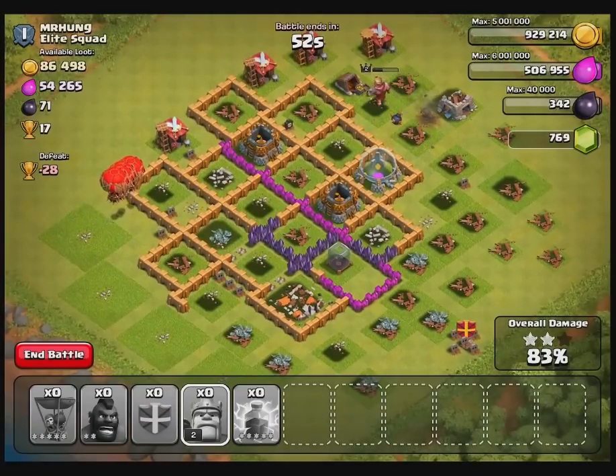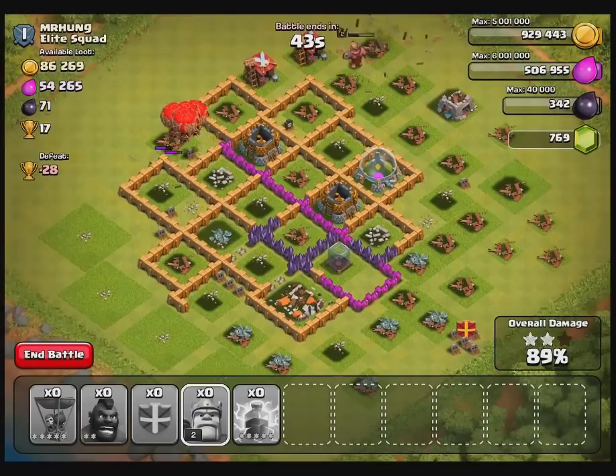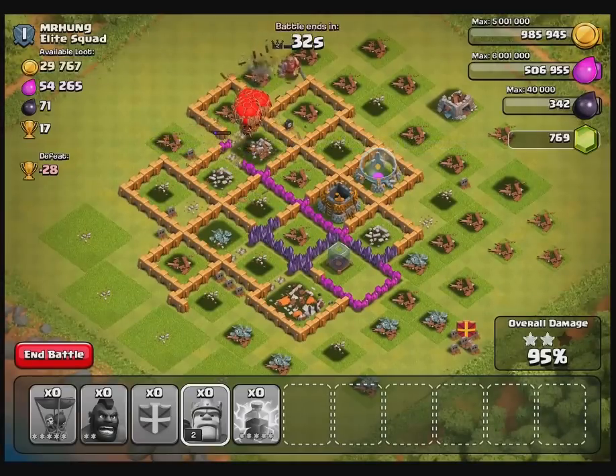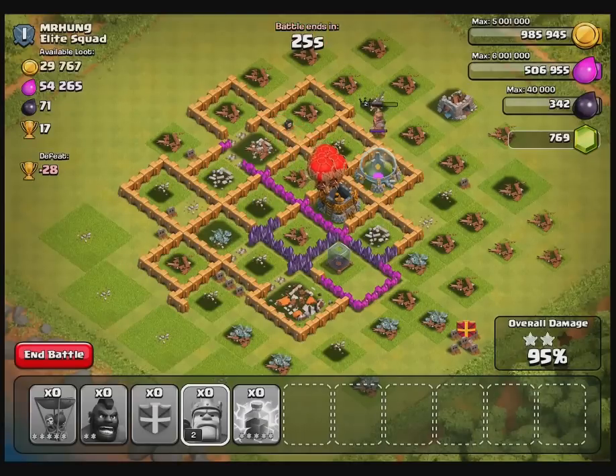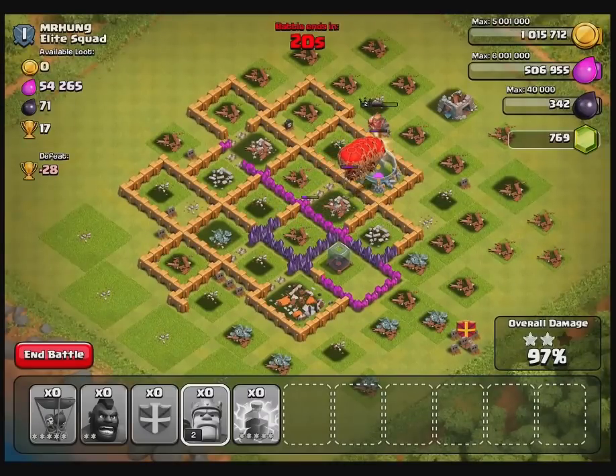Just a couple more buildings to take care of in 52 seconds. That's all I have for today — these two attacks. I definitely need to go back to the drawing board and read more about using balloons, but I thought I'd share my quick learning curve on how to use balloons and Hog Riders. It seems to be working okay as long as I attack a base that's a little lower level than me, so the defenses don't give me too much trouble.